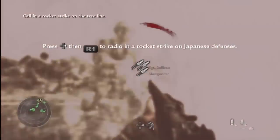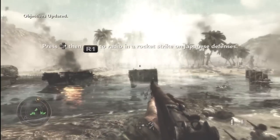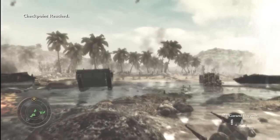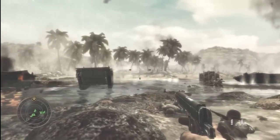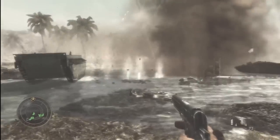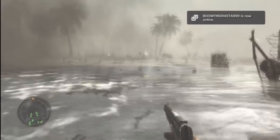What you want to do is obviously do the first part, which is calling in your air strike towards the beach. When it comes in, you want to run straight ahead. You have to enter a certain way — like it's doing now — make sure you go the way I'm going, otherwise it won't work.